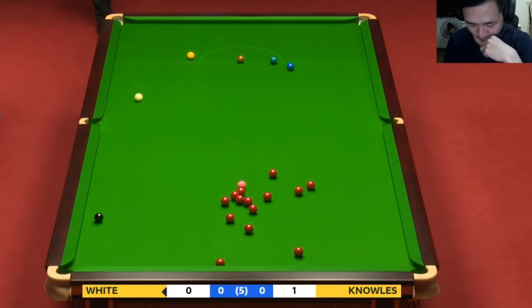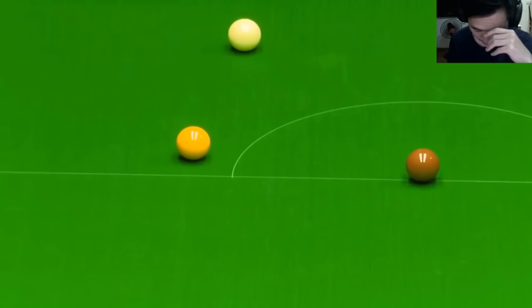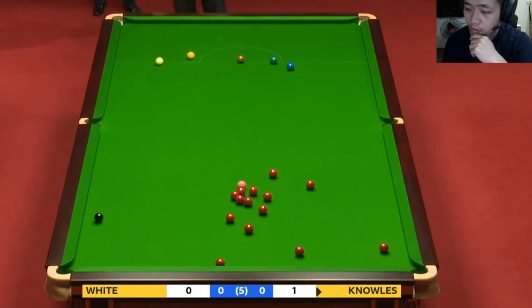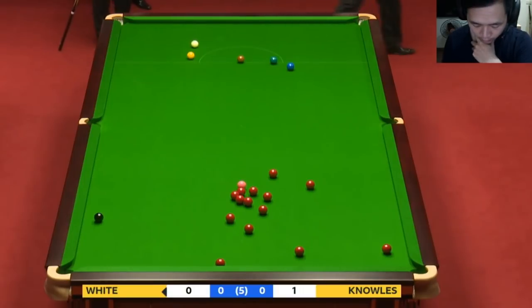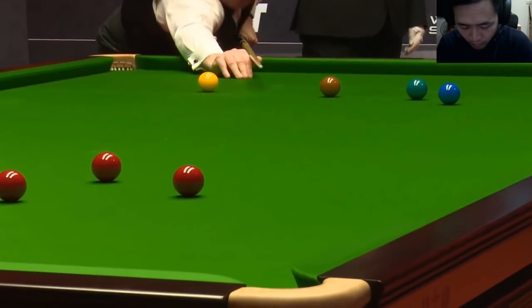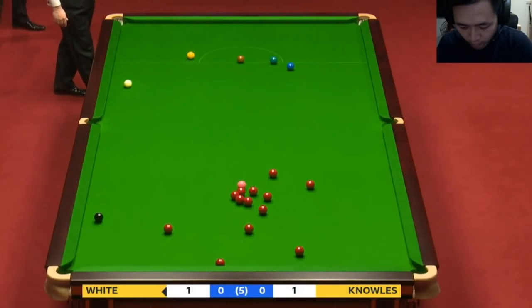That was interesting. Jimmy got down to take the pot on and then all of a sudden got up and decided to play the safety. He pushed a red over the corner and I don't think he's covered it, but it's an awkward one for Jimmy. I thought he might be able to get over for the black, well he finished on the yellow.